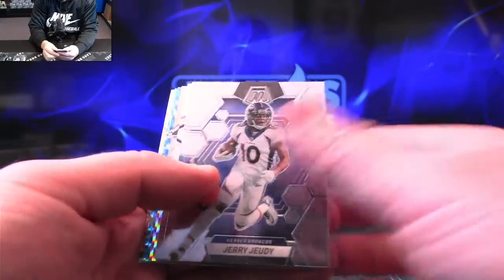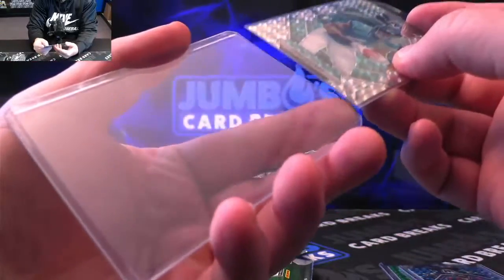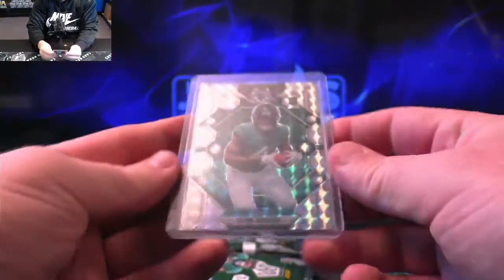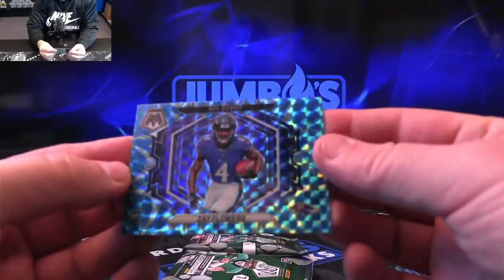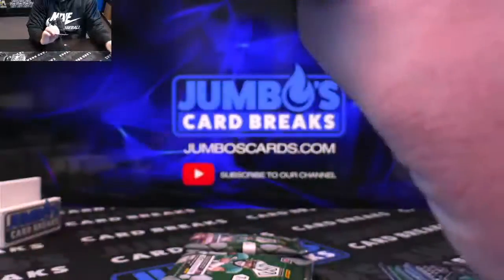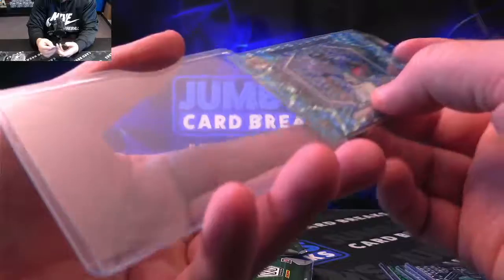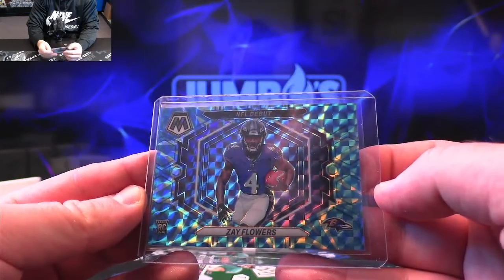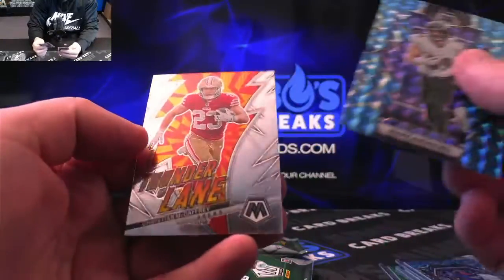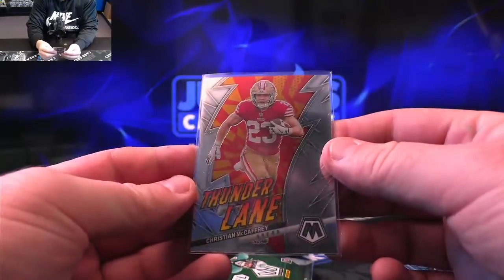Jerry Jeudy. Tank Bigsby on the rookie Mosaic. Megas are loaded. Compared to the Blaster, if you can find megas, I'd go for the mega. Zay Flowers debut reactive — sweet-looking card. I do like the look of the debuts this year. Last year they were vertical, this year they are horizontal. Zay Flowers on the debut. Mark Andrews. And Thunderlane, another retail exclusive insert — Thunderlane, Christian McCaffrey.